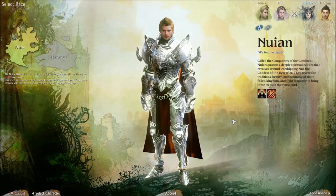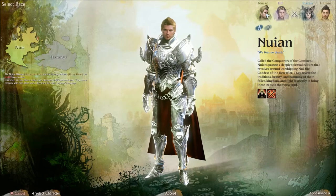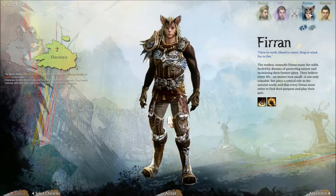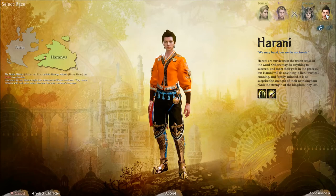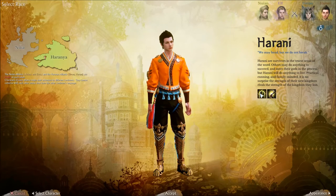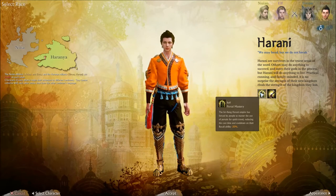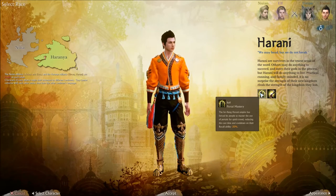Character select - character creation. We have Nguyen, Elf, Firin which I take is like the beastie race, and Harani which I'm not quite sure what that is. I take it they all come with their own buffs. Harani has Portal Mastery - the far-flung Harani Empire has forced its people to master the use of portals for quick travel, reducing the cast time and cooldowns on their recoil ability. That's a pretty nice skill.